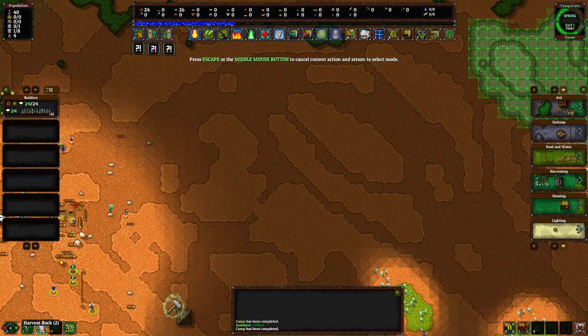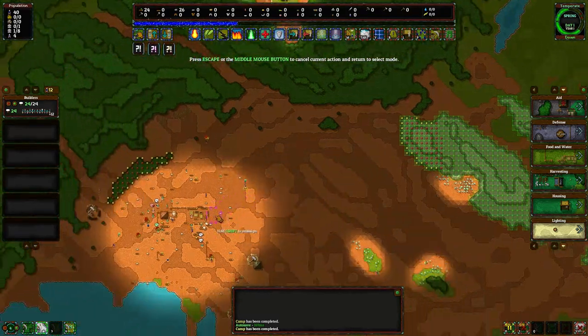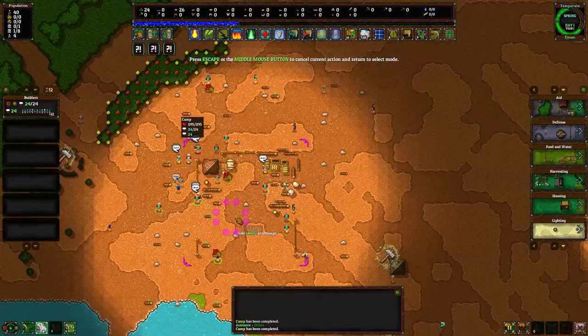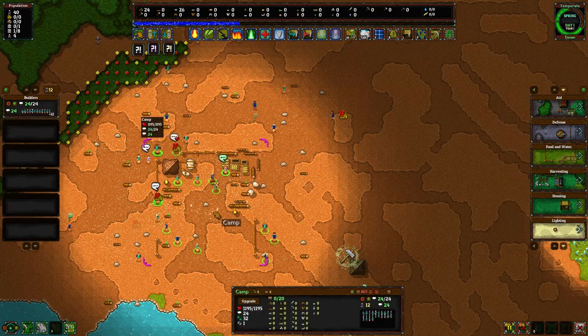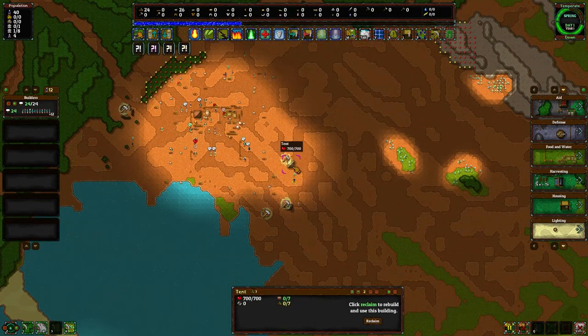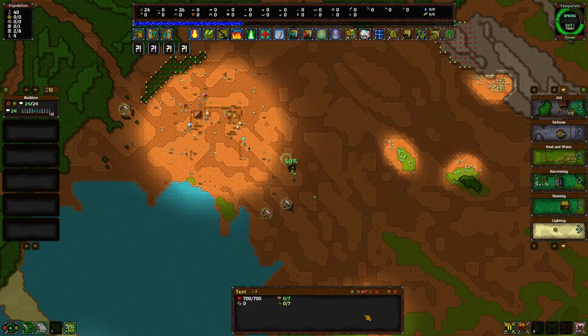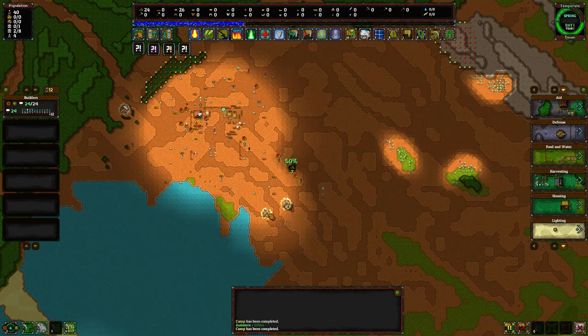We'll harvest those trees right there, and we're gonna need to harvest some serious rock too, so we'll start with that right there. We've got our trees and rock all ready to go. The camp always seems like it's rapidly moving and I can never tell if it's done. We can reclaim that over here, but it takes all kinds of resources so we're not going to touch it for right now.